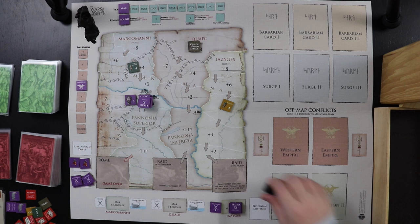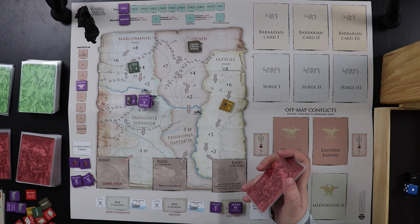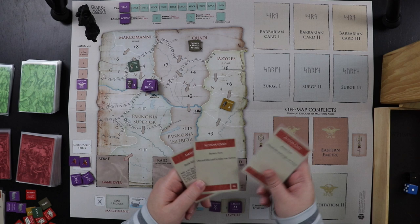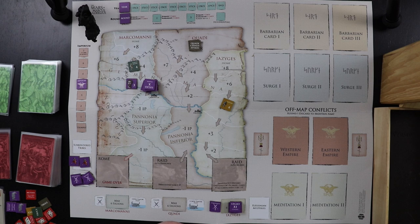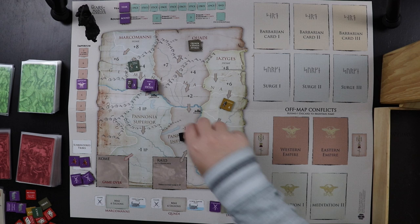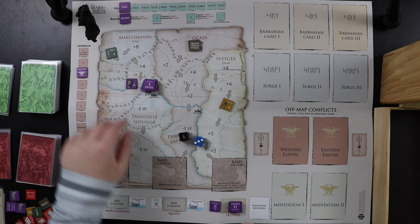That was a successful battle. I have three more cards to play. With nine power, I'm going to attack the Marcomani again — no guts, no glory. We discard another action card and roll again. This time it's nine to eight, risky. We rolled a six to their three — not only do we win, but Marcus Aurelius gains an Imperium point! The Marcomani are pushed further back to their second-to-last spot on the map.